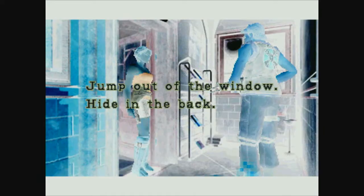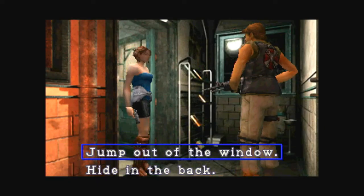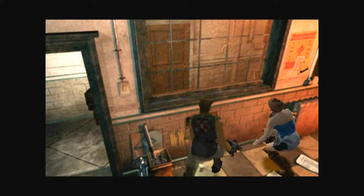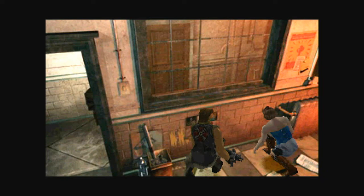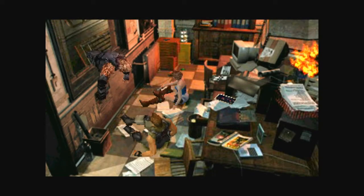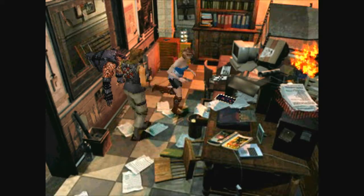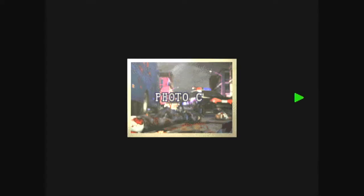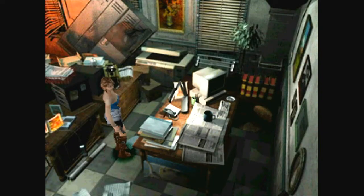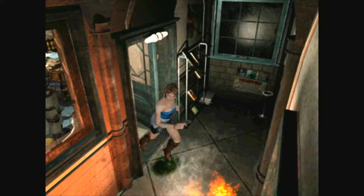Jump out the window or hide in the back — we're going to hide in the back. Not much time. Photo C — grab that. There's another file: reporter's memo — grab that. There could be some ammo here but there isn't. Let's just get out of here.